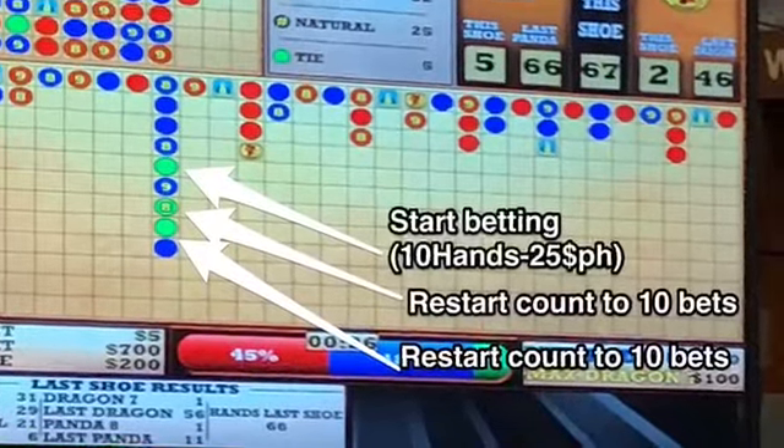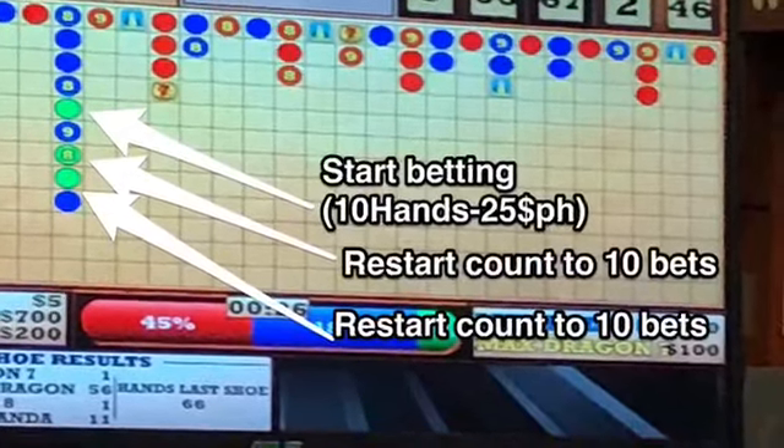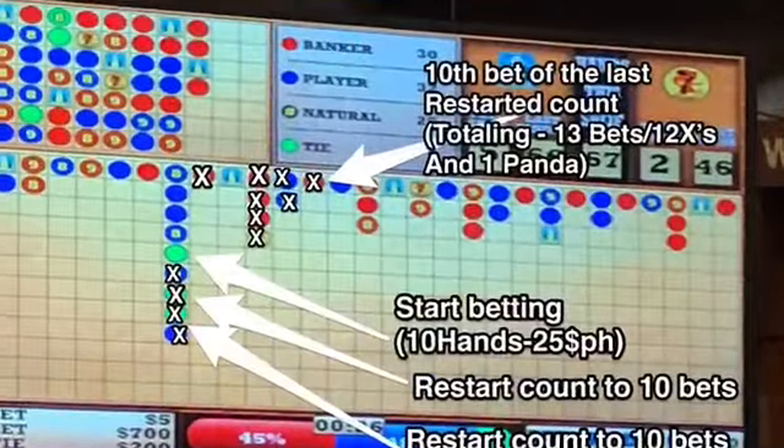So after the blue hits and the green tie dot hits, you would start betting, counting to $10, $25 per hand.